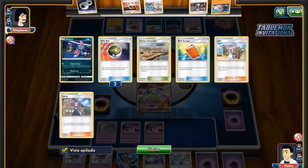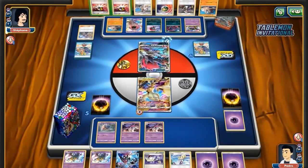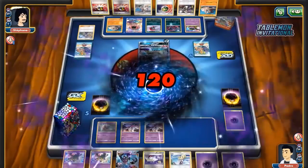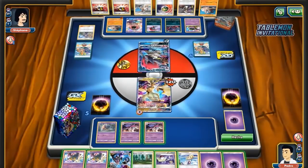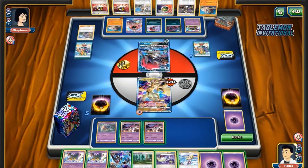The Beast Energy on Ultra Necrozma can start threatening things, but you never really feel comfortable when there's double Malamar in play. There's always the threat of it just going south. We may see him Ultra to find Lycanroc to maybe limit one of these Malamars, because you're never too happy trying to two-shot through them, especially when you play Weavile and Lycanroc. But he's actually just gonna go for it — he's gonna try and two-shot this one.